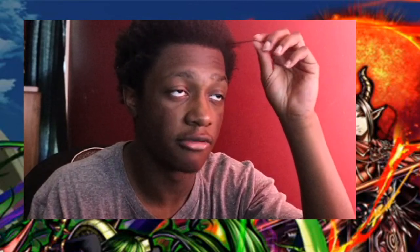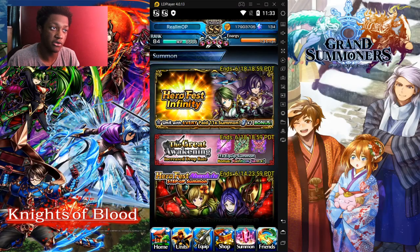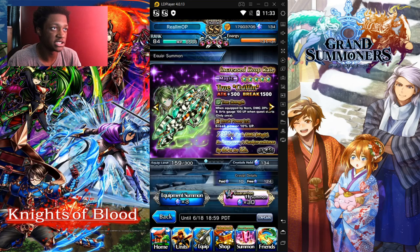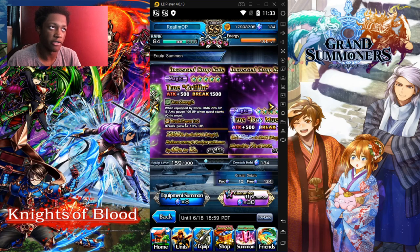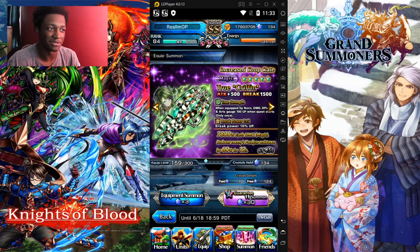Both are magic and physical equipment for them — that's gonna be it for the equipment breakdown. If you want to summon on this banner, probably just do one summon. Save up for your main priorities. Don't despair if you miss it — banners like these will come back, trust me.